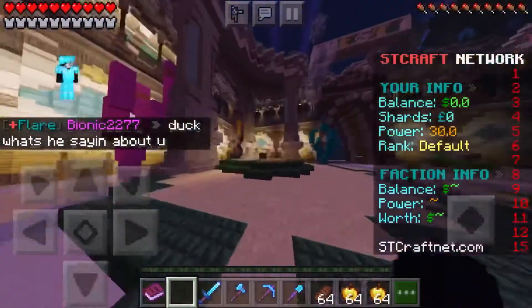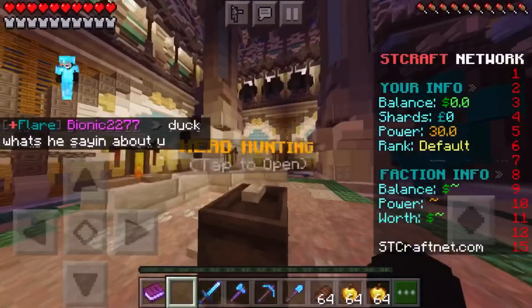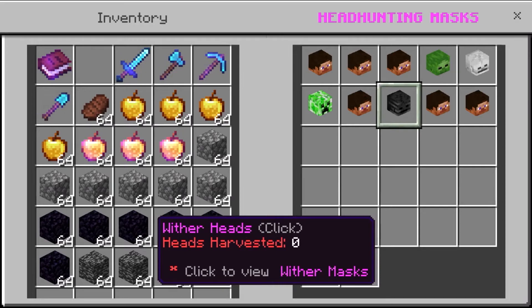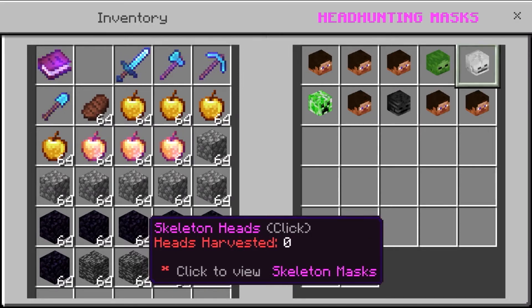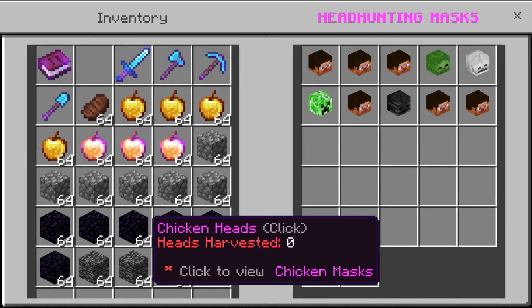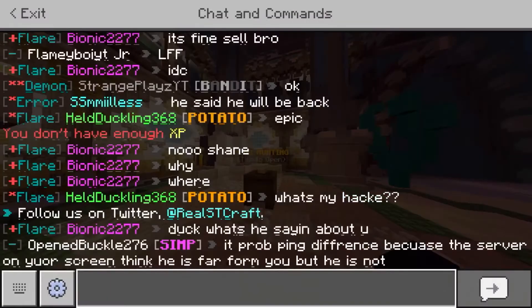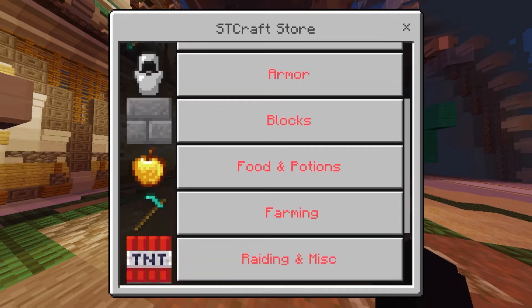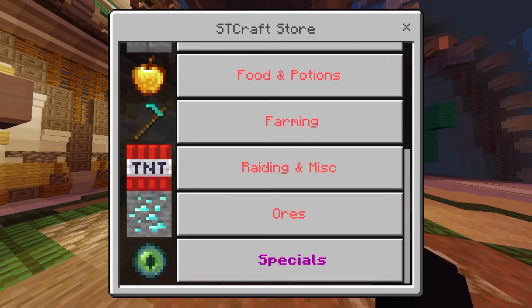There's a headhunting section where you can open it and see how many heads you've harvested. I think you harvest heads by killing mobs from spawners, and I think you can get spawners from slash shop.